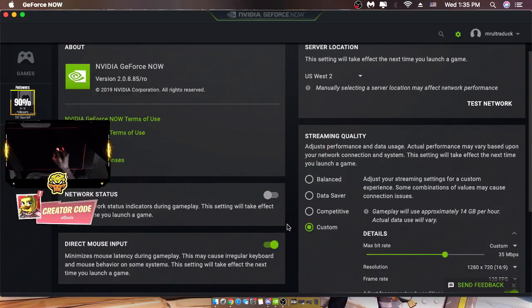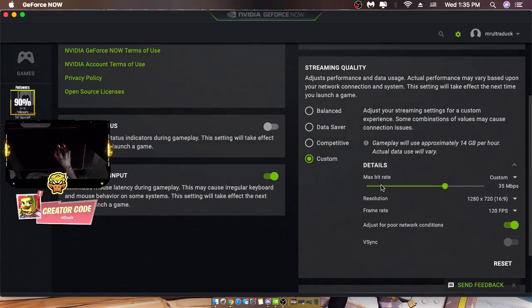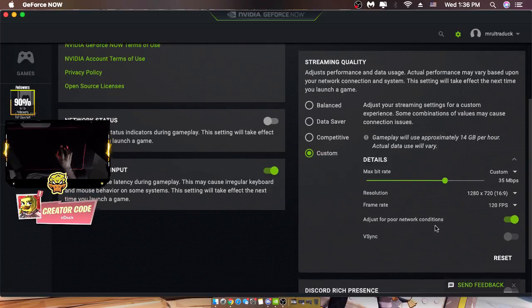Basically, you want to copy my settings. If you guys play on balanced or competitive, put it on custom and make the max bitrate custom as well. Move it around — last time in my last GeForce Now video I had it on 40, but now it's on 35.